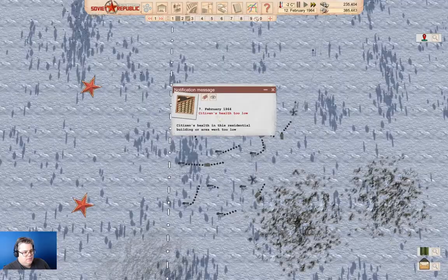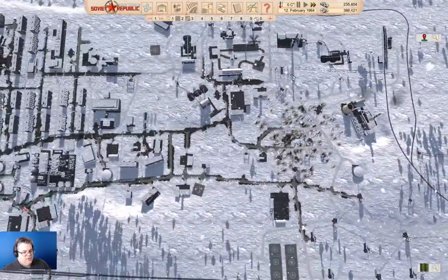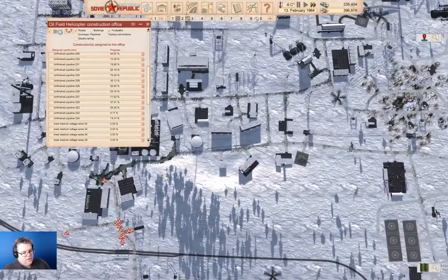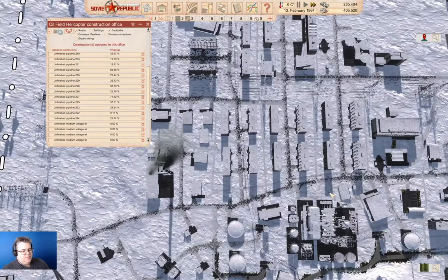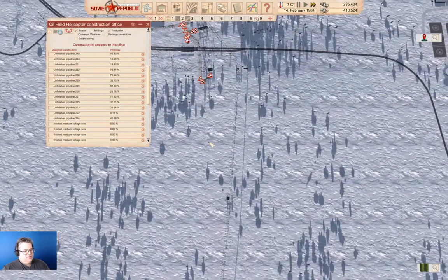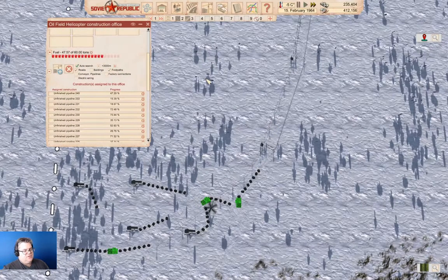Unemployment's too high. Health is too low - well, of course it is, we just built it. We can see our state of affairs here - the pipelines are counting up, and that's actually useful. We have a traffic jam. Even with spending money on things, we're up to 400k. We're still not quite keeping up with fuel, but these pipelines are getting built and that is indeed what we need to have happen.